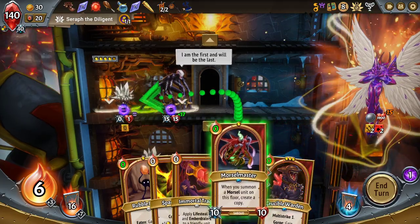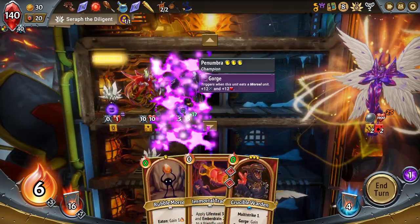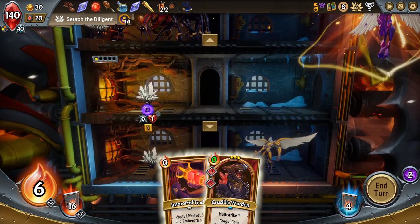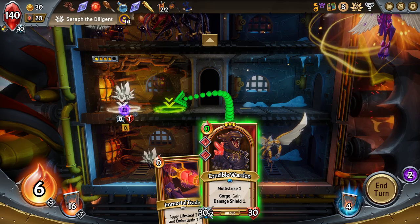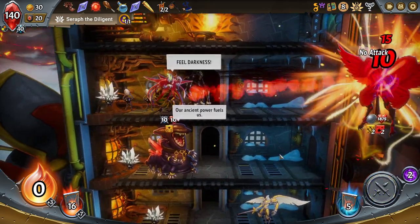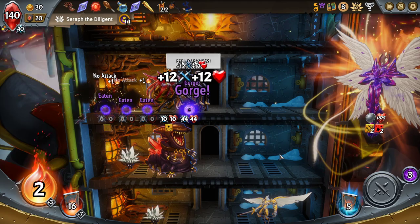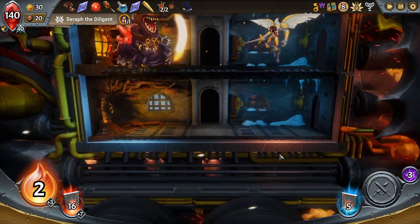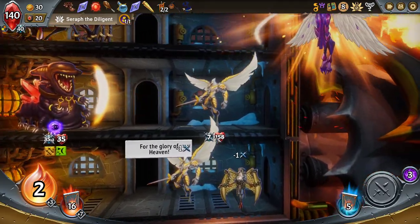Morsel Master there, increase the space on that floor, get myself another double defend. I hope I get gorge next turn — gorge and capacity. Here we go. Oh my god, I did get gorge — gorge's wretch. Wretch is what I meant. Oh my god, I got them both!